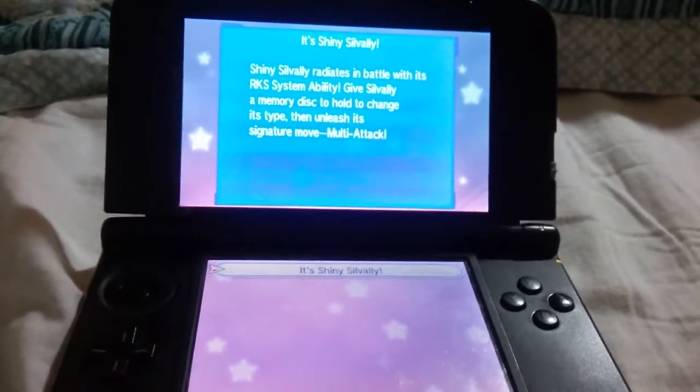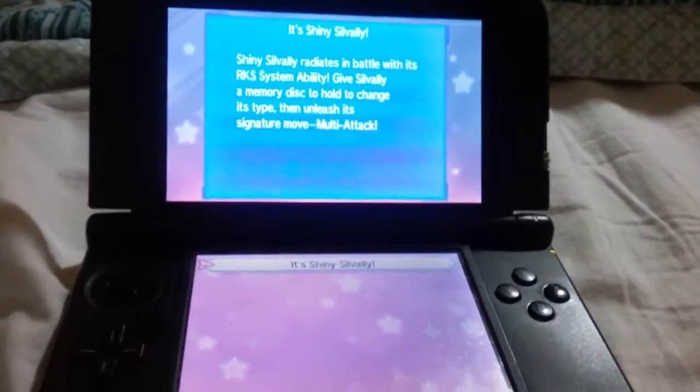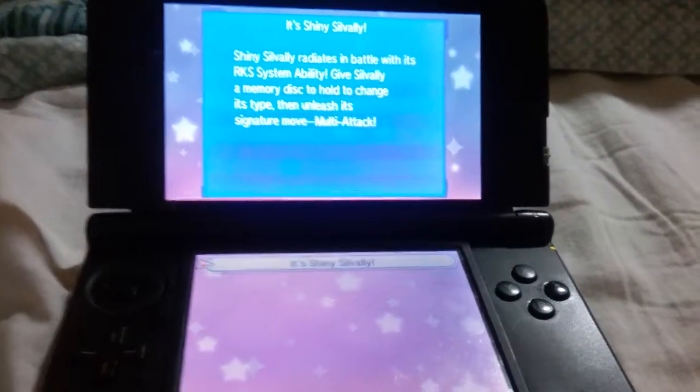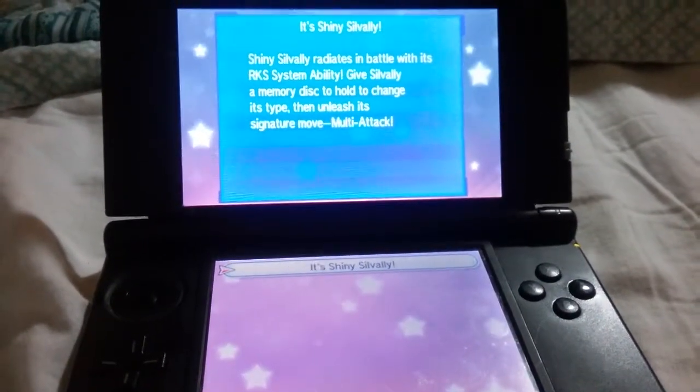Alright guys, we're back. It's a Shiny Silvally. Shiny Silvally radiates in battle with its RKS System ability. Give Silvally a memory disk to hold to change its type, then unleash its signature move, Multi Attack.